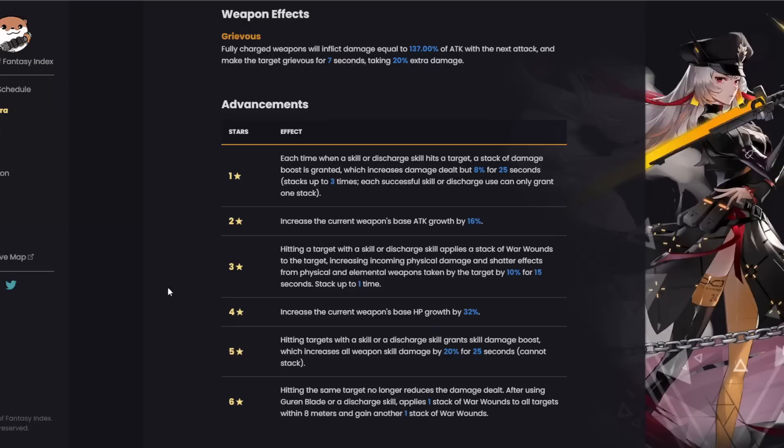The six-star: hitting the same target no longer reduces damage dealt after using her skill or discharge skill. Her skill or discharge skill also applies one stack of War Wounds to all targets within 8 meters and gains another stack of War Wounds — so instead of one stack it can stack up to twice. If you are a light spender or free-to-play, one dupe is perfectly fine. I'm personally going for the three-star because I want her outfit and plan on running Lyra — a physical unit — in the future.